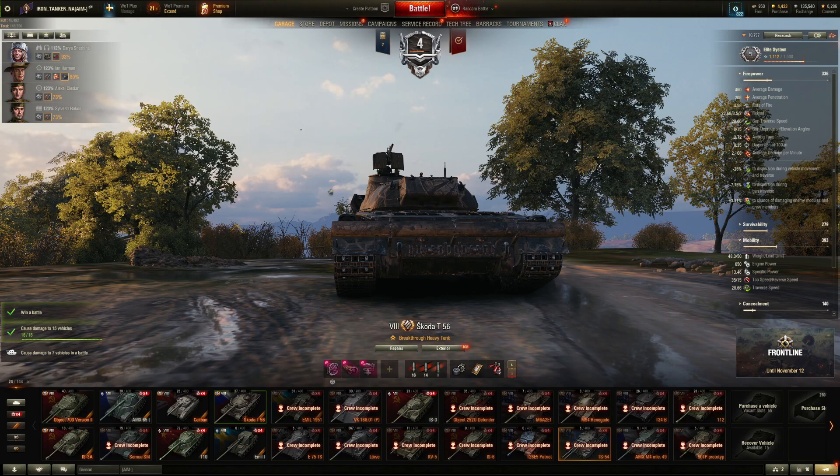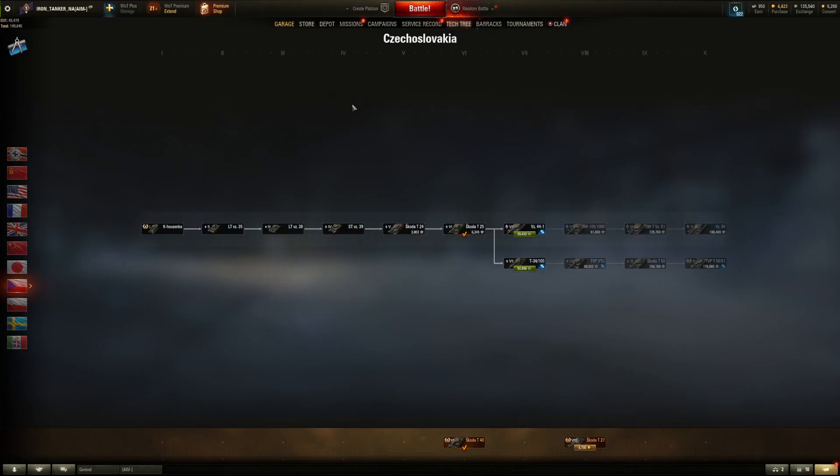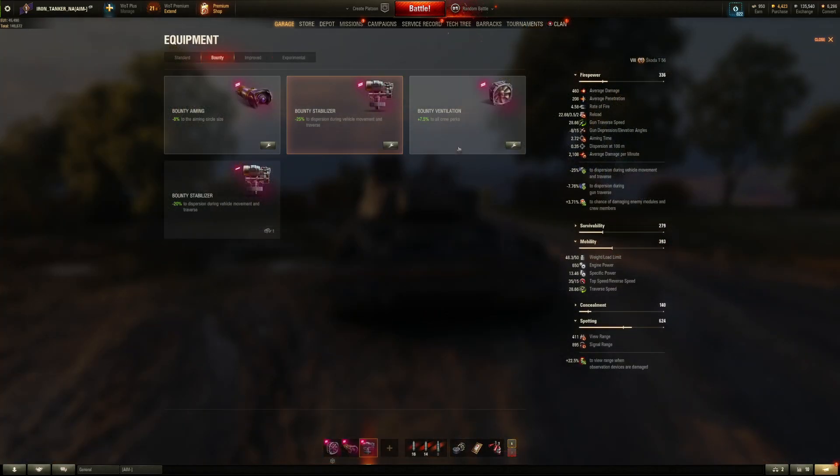It's quicker. I do need to upgrade some more. I don't want to sell any more. What tier 10s do I have left? Because I need — what does it cost to upgrade again? I need nine million credits, I think. Great bounty ventilation, okay.